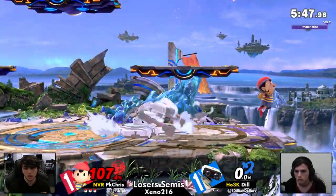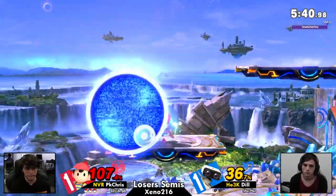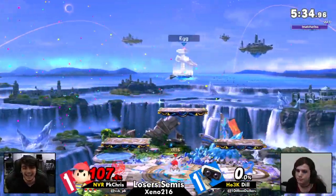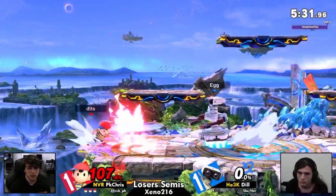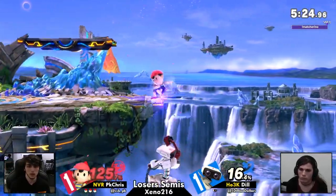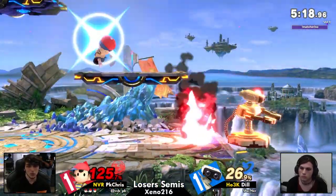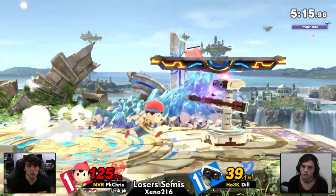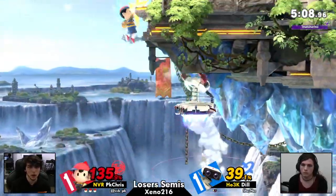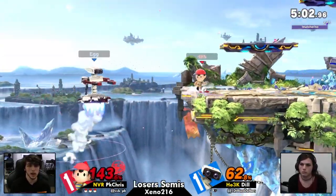The nice power on that back air — that is enough. Dil dies! PK Chris surprised that Dil died there. Both these players' facial expressions — oh my God. That could have been — No! You died. PK Chris takes another stock and the momentum has been completely shifted. PK Chris definitely robbed the momentum from game 2. This is not looking good for Dil. Everything's going wrong. That's a shaken Dil if I have ever seen one. PK Chris is just playing confident now, doing a great job of anticipating what Dil is doing.